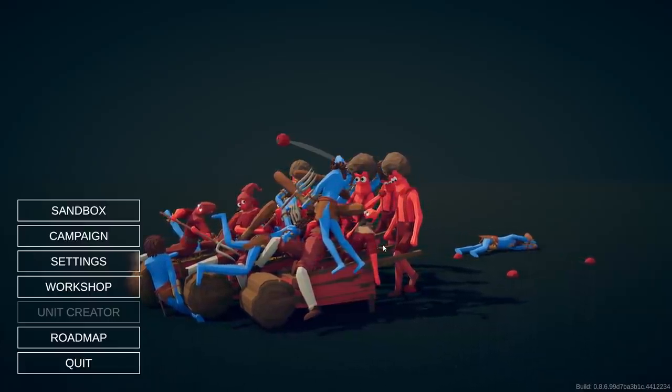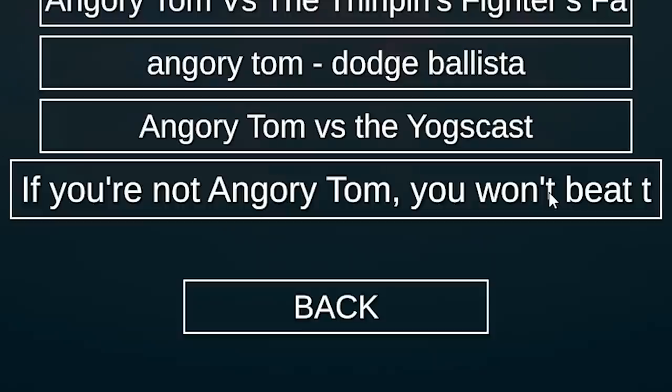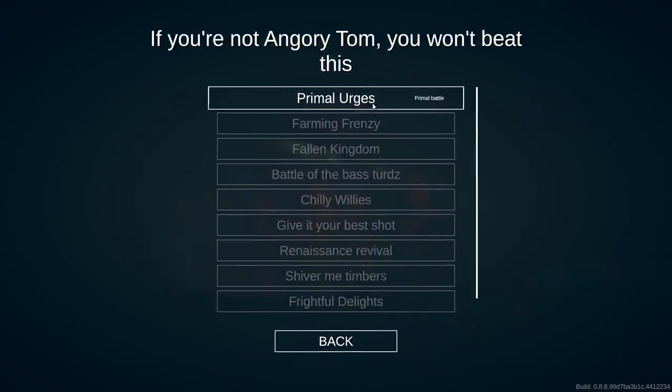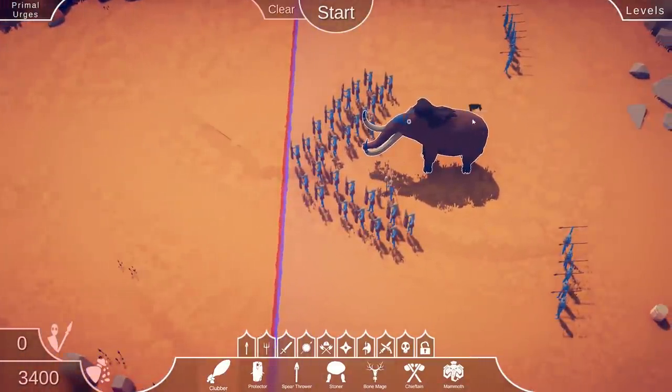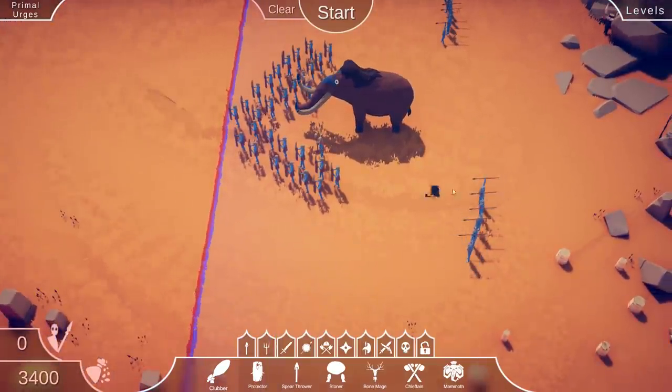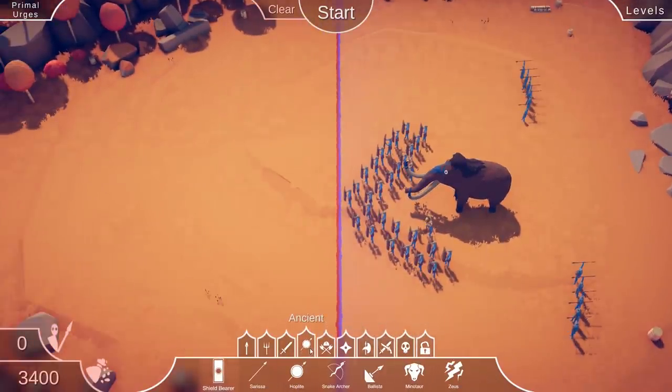Welcome everybody, today we're doing another custom campaign. If you're not Angry Tom you won't beat the campaign. Luckily I am Angry Tom — the primal urges. We've got a bunch of shields, a gigantic hairy elephant-type creature — never seen one of those before — and a bunch of spear throwers. I wonder if this whole thing is set up just to be won via the ancient strats: I'm gonna scissor kick you in the back of the head.